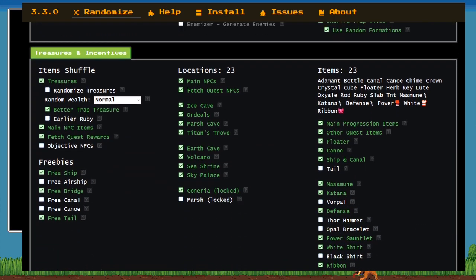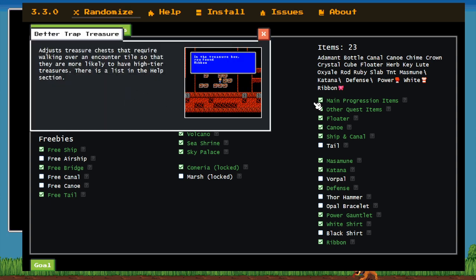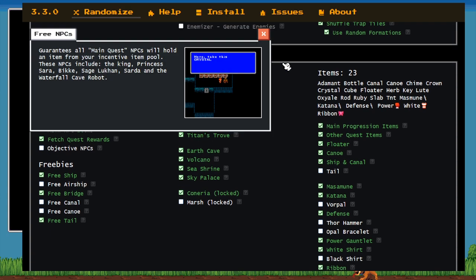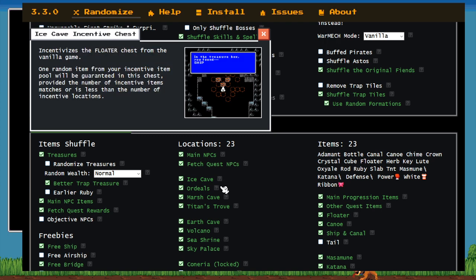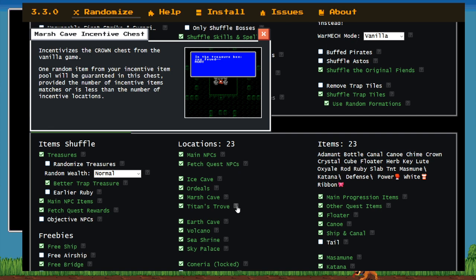Continuing down into treasures, nothing too crazy here, but I do want to highlight that we have Better Trap Treasure on — if it's guarded by a trap tile, that treasure chest is more likely to be good. Zero loose items this week — 23 locations, 23 items — which means you are not going to be finding items you need to win in random chests. We have a lot of incentive locations; every single one is turned on except for Marshlock. Sir Lickalot, why is Marshlock not on? The main reason is I didn't want to be too mean to ducklings with entrance floor shuffle — I did a practice seed where Marsh led to a key item which led to the key, and I had to dive into a nine-floor-deep Marsh bottom.